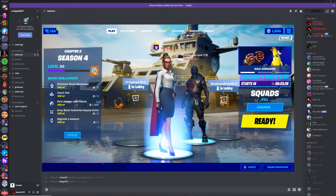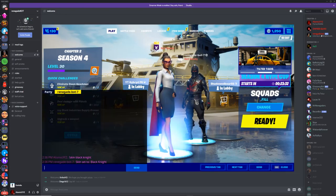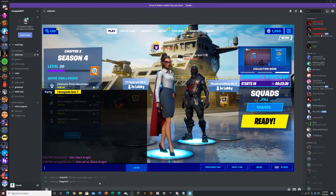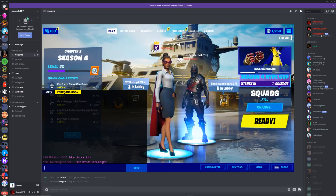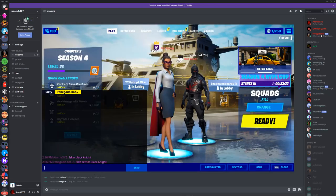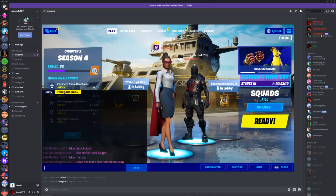You can actually do any skin you want on this. You can look up a skin catalog — I'll put one in the description; a good unreleased skins website called Pro Game Guides. I know some unreleased skins so let's try '!skin madcap'... okay, Madcap is not in the files yet, that's fine.